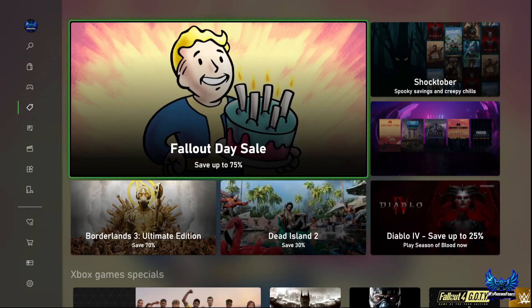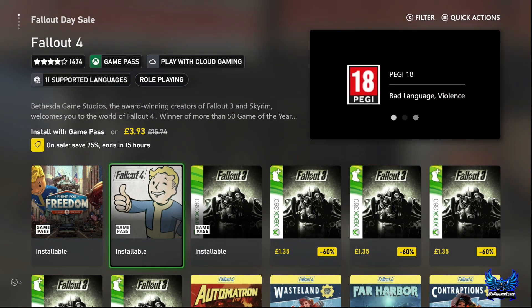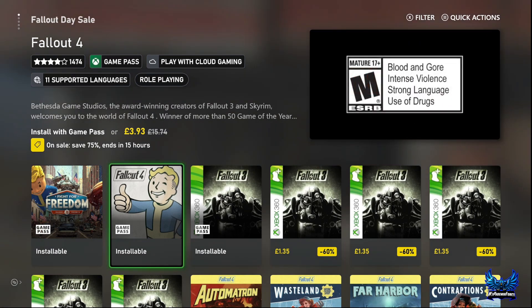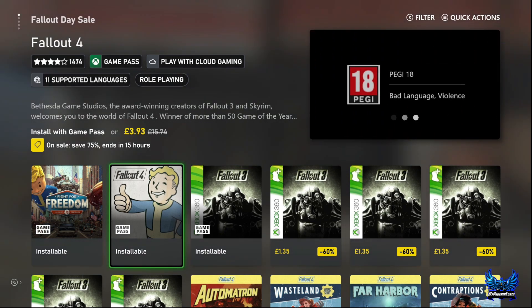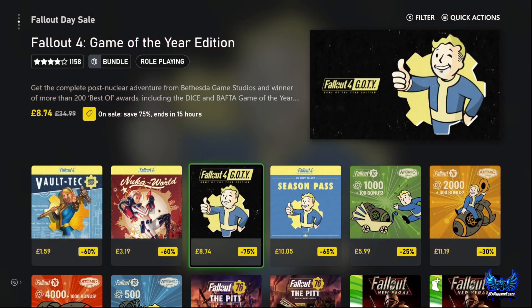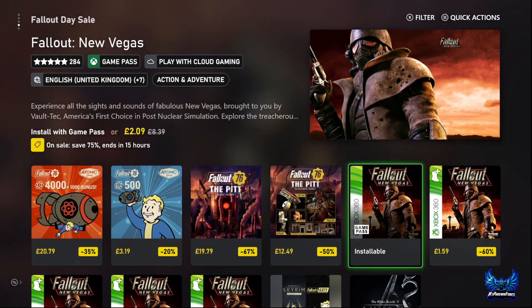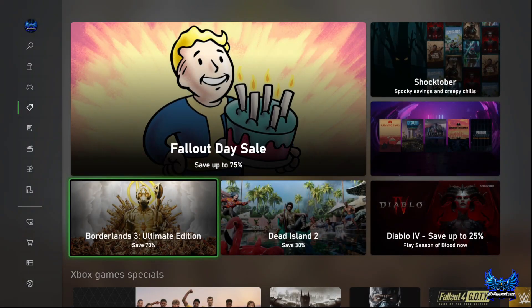As you can see, there is not much on sale this week. The main sale is the Fallout Day sale, so you've got Fallout 4 and Fallout 3 — both games are actually available in Game Pass, but a great opportunity if you don't have it. £2.09 and £3.93 respectively. You've also got the Fallout 4 Game of the Year Edition and Fallout New Vegas. All really cheap if you don't have Game Pass, but you are looking at about 80-hour completions, so not the quickest.